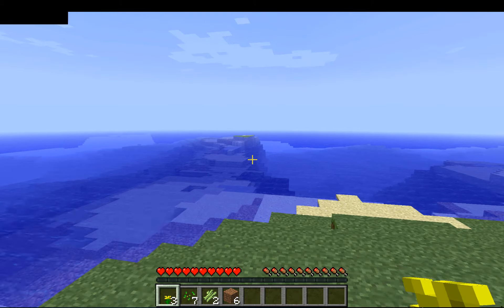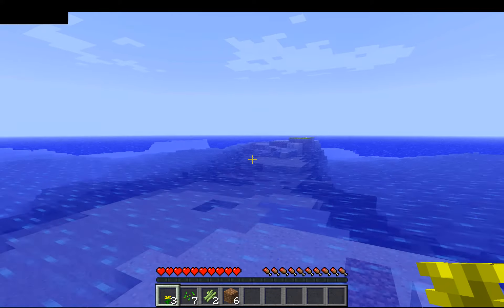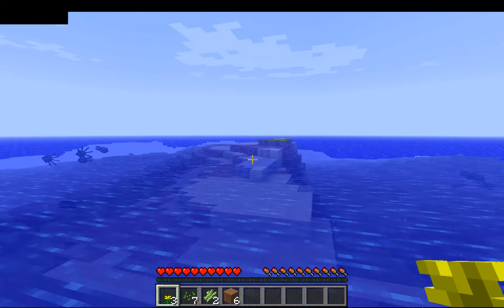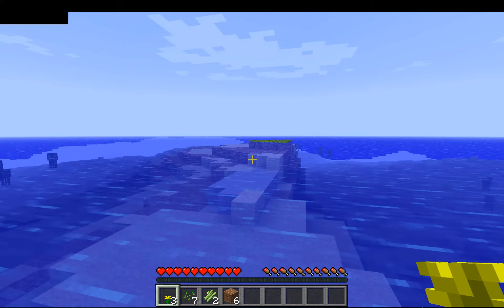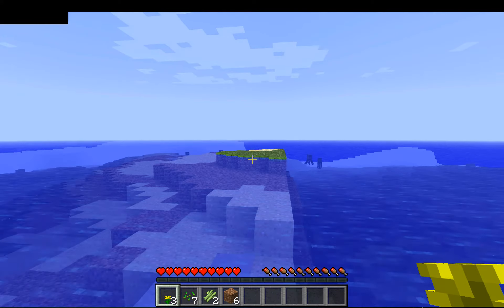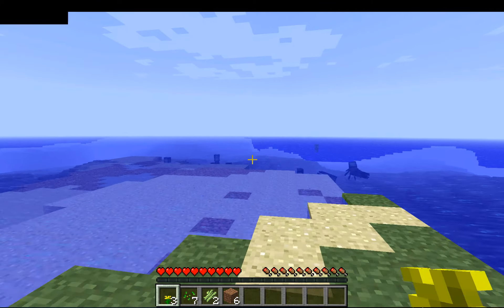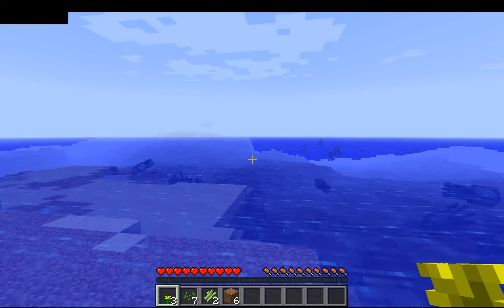I think there's a cool island here, a little small one. Maybe we can hop. Got a few seeds. You got three flowers, seven seeds, two sugar canes, and six dirt. Well, I currently have two seeds and four dirt. Nice. Lucky. Alright, seems like there's something straight ahead. How much time have we been playing? I'm not sure.